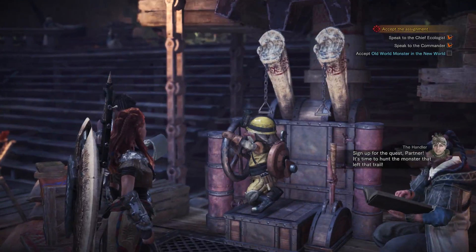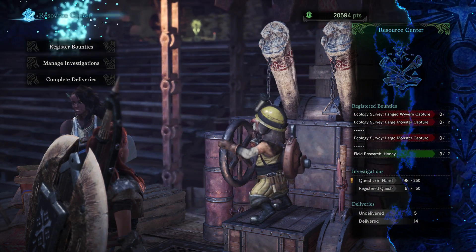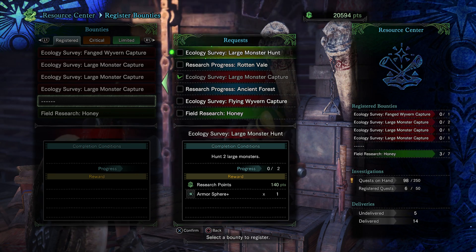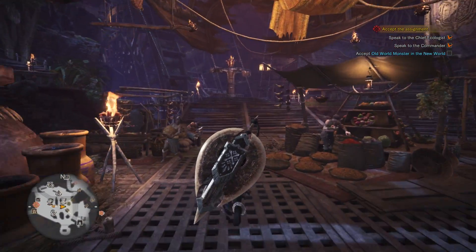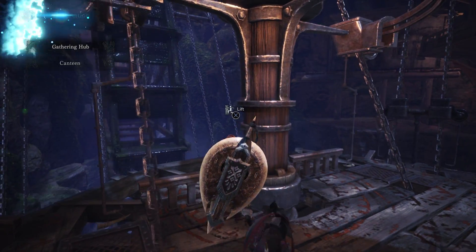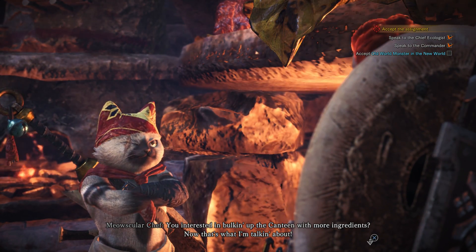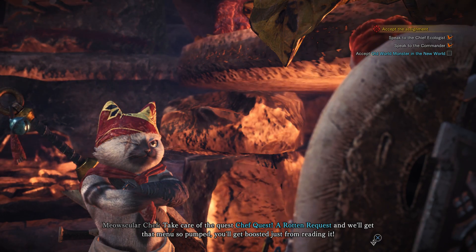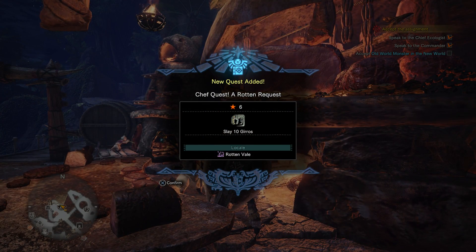Sign up for the quest, partner. It's time to hunt the monster that left that trail. Bonepile's done, flora done. Let's do a large monster capture and a large monster hunt. I need to go talk to the chef. You interested in bulking up the canteen with more ingredients? Now that's what I'm talking about. Take care of the quest, Chef Quest: A Rotten Request, and we'll get that menu so pumped you'll be boosted just from reading it. That quest is to slay ten Gyros.